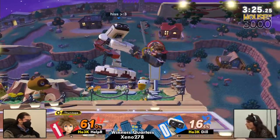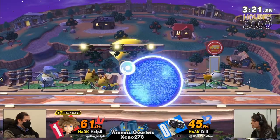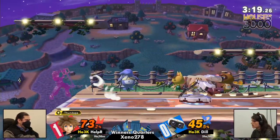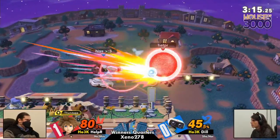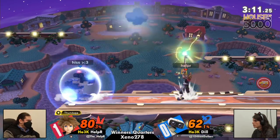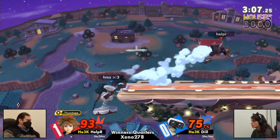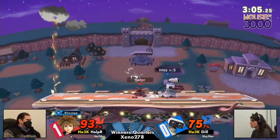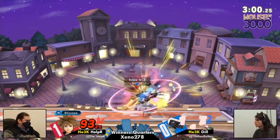Nice F-tilt here from Dill, and now maybe tech chasing. Helper is acting on a shield. Nair up with the Z-drop gyro — so good — and mashes the counter. Maybe Helper feeling the pressure a little bit here. He's been in this position against Dill many times before and lost, so let's see if he can close it out. That thunder might have shield-hooked. If I'm Helper, I'm doing everything in my power not to go to game three — and thankfully he avoids that up-smash by Dill.